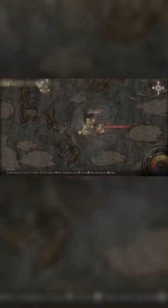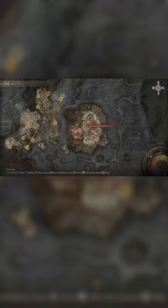In Elden Ring, over at the Dynasty Mausoleum entrance grace point right here on the map, you just want to follow me and we're gonna drop down to a spot from this grace point.